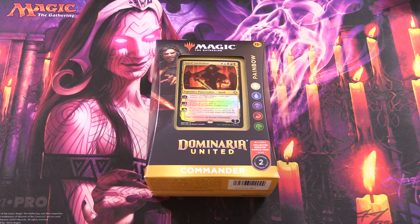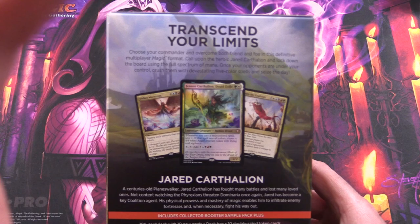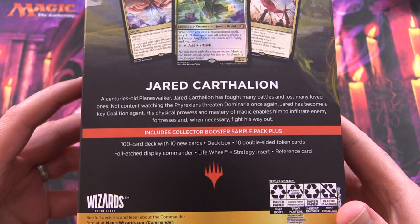Today on MTG Unpacked, we're taking a look at the Dominaria United Commander deck, Painbow. This is a five-color deck. The commander here is Jared Carthalion. You do have a bunch of colors here — looks like a control deck, I'm going to say. We'll find out when we get into it.